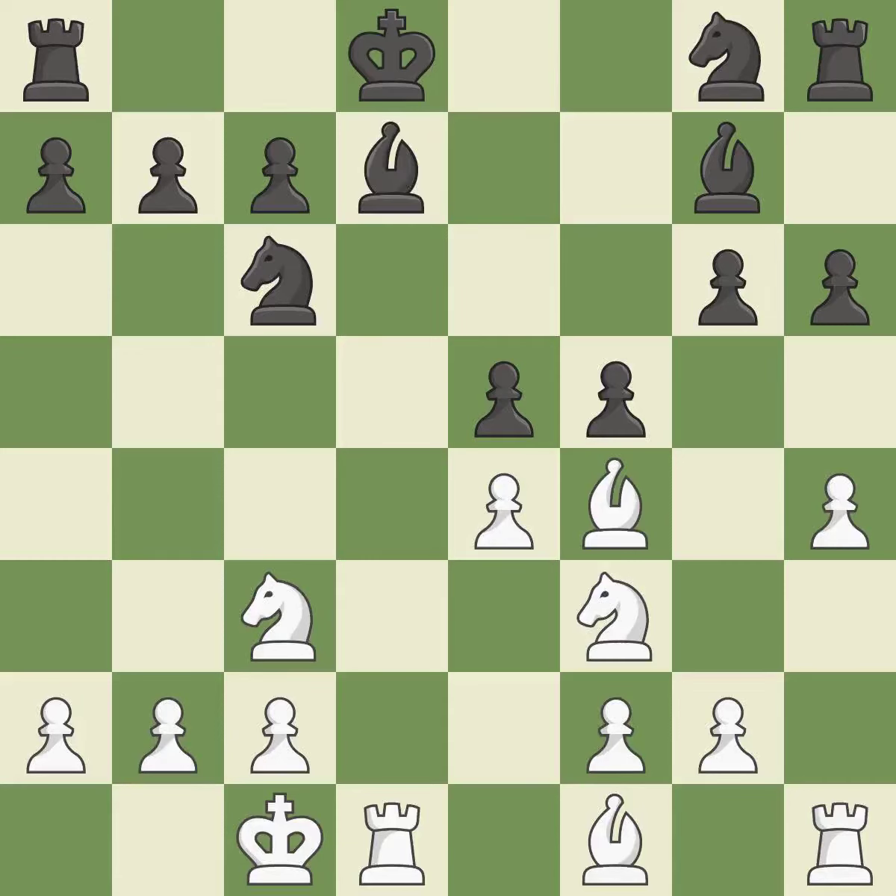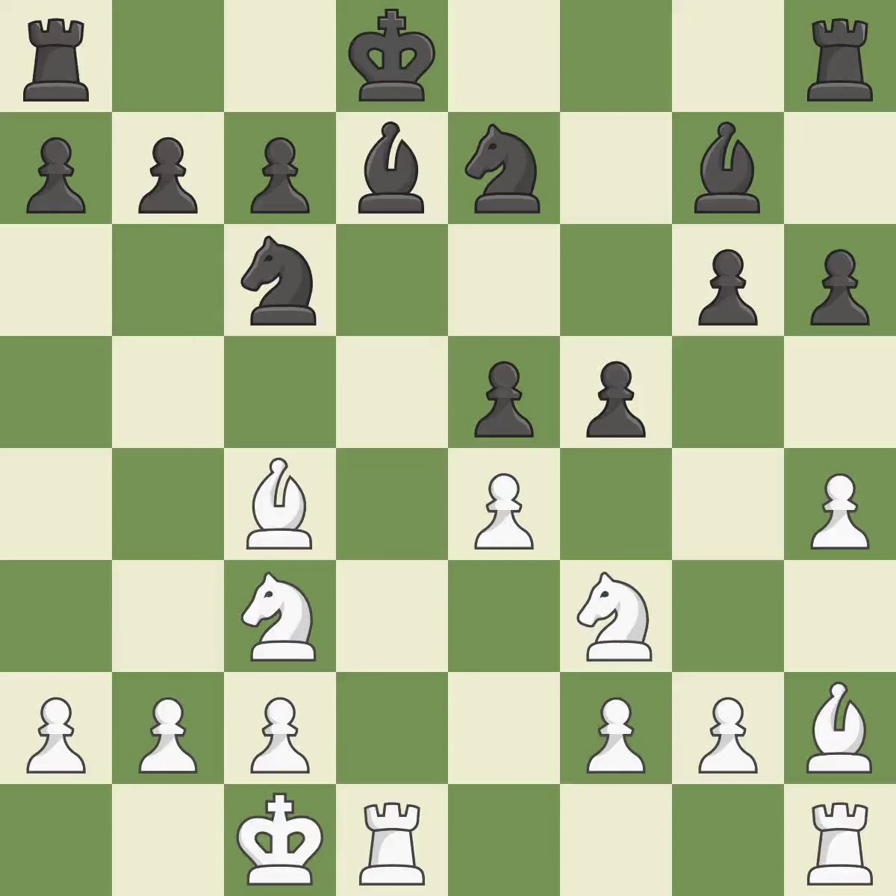This prevents a rival rook from checking — it is ideal. This move puts the bishop on a safer square; it is best. Black was worse off, but now they are in a losing position. It is an inaccuracy.